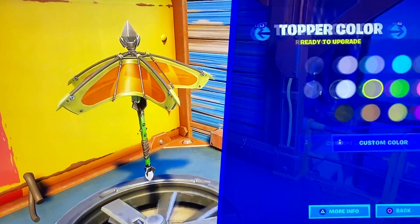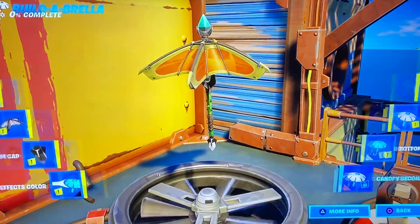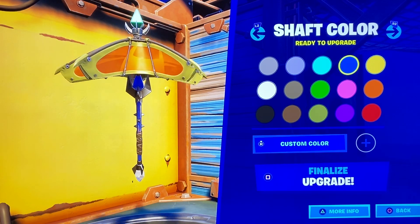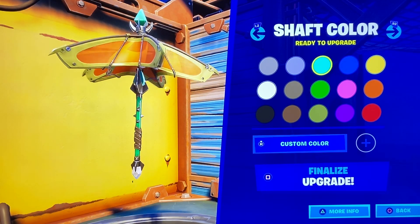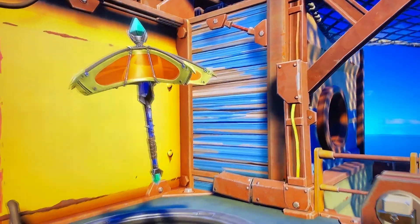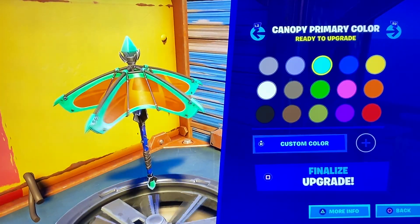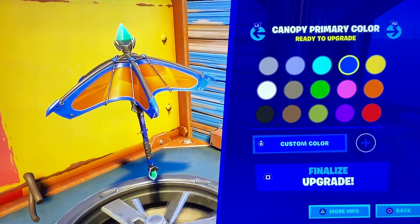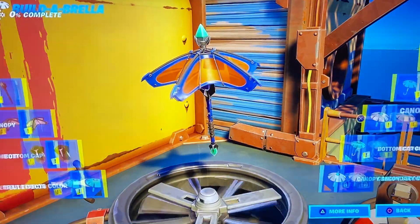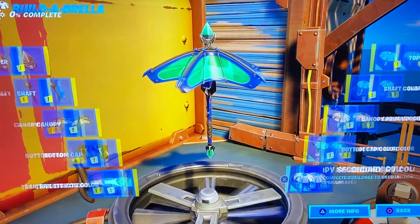That's kinda ninja-like. I think we got the body down. She has a really cool color scheme. Maybe a little too dark there. Or we can match — let's match the top and bottom. There we go. And then let's have a darker and then make the middle the light. There we go. Kuno custom umbrella.